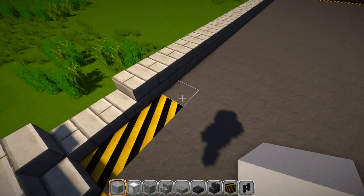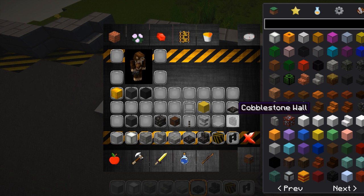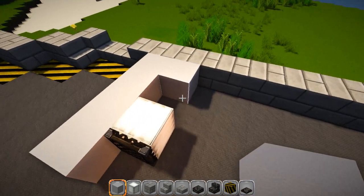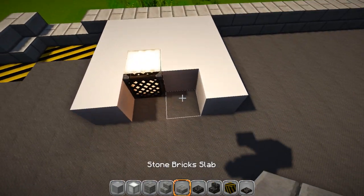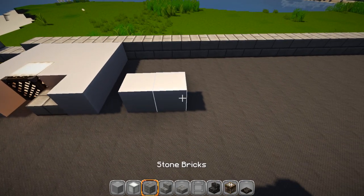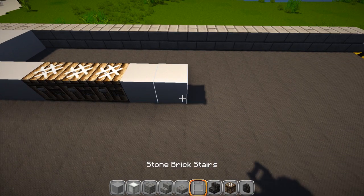Grab your light stained clay or light gray wool and go one, two, three, and four. There's a light right here with a trap door over the top of it - put it right there. Fill in with gray and come out by one on that side, then put a stone brick slab there as the stair going up into the cab. Skip a spot, put two gray blocks, then grab some crafting tables and go one, two, three. Back to gray and add two, with two pieces of cobblestone wall in front of those.